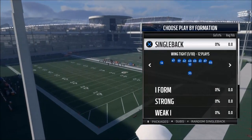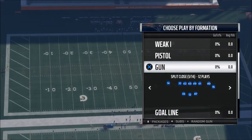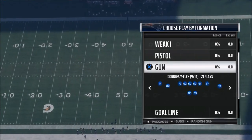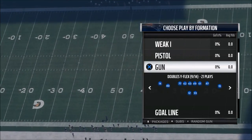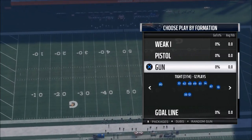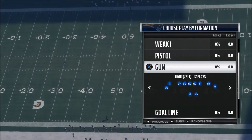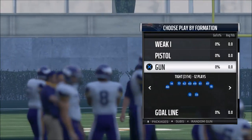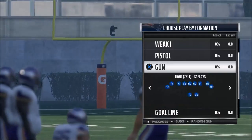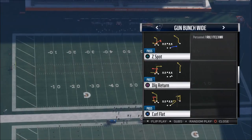Man coverage is going to become more popular, so there are a couple things you can do. The first thing you can do to beat man-to-man defense in Madden 18 is use formations. For example, a tight formation or a bunch formation is better than a doubles formation because the receivers are bunched up together.